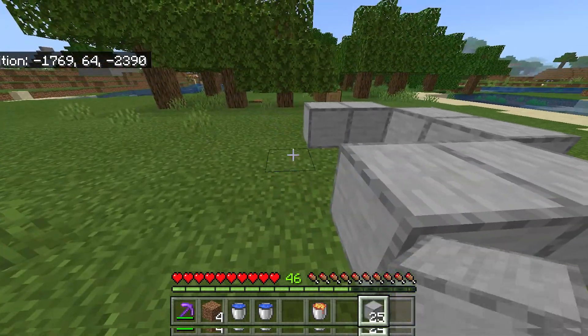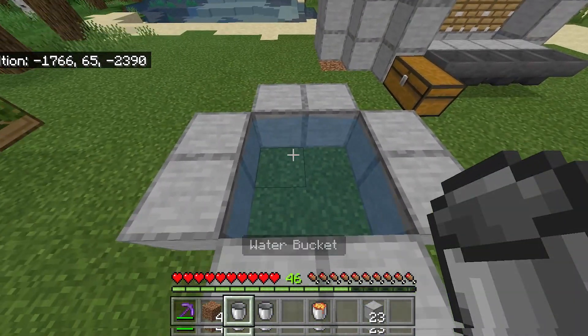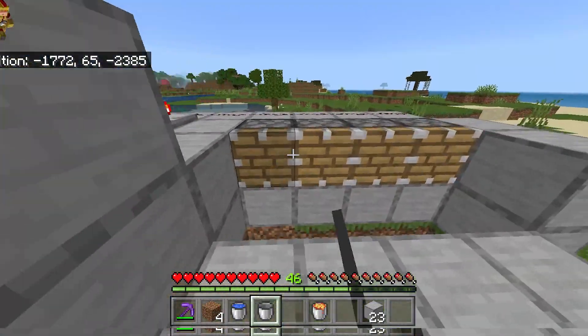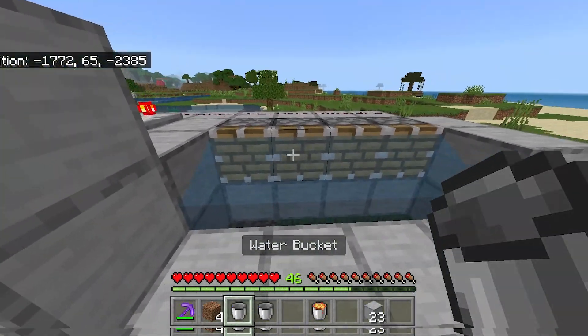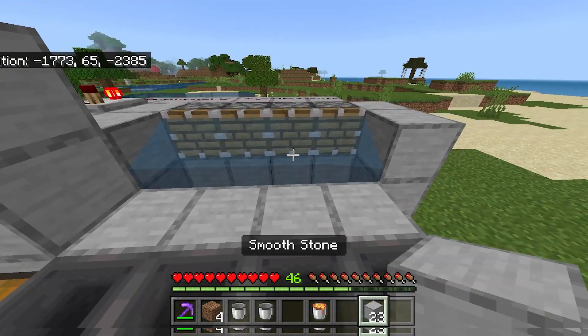Now grab your 2 water buckets and make an infinite water source. Place down 8 blocks right here, and place your water buckets in opposite corners to make an infinite water source. Now waterlog these pistons just like this — all 4 pistons are now waterlogged. It should now look exactly like this.